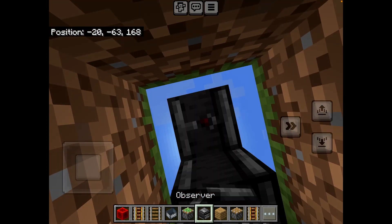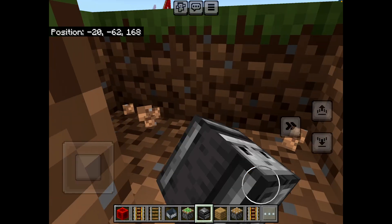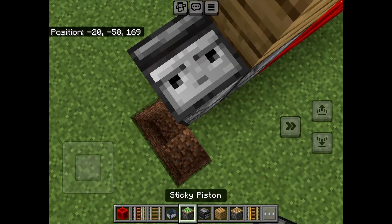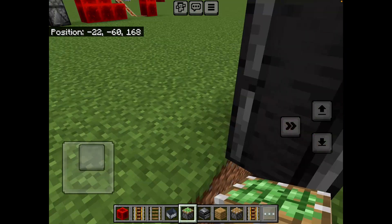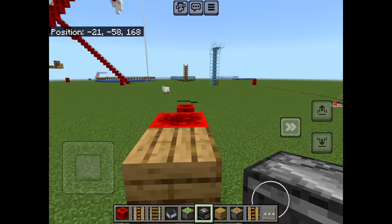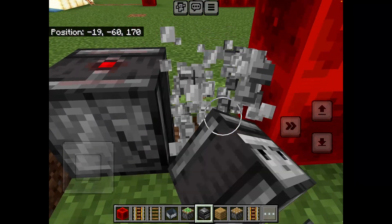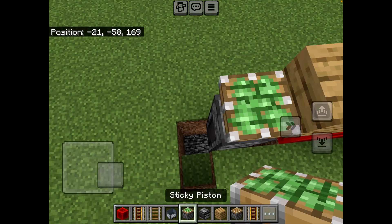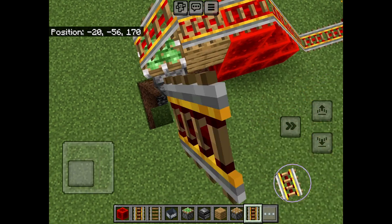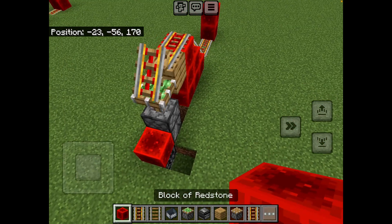So now I'm going to go like that. Now I need to come out. Then I need to put one more block here, and then like that. And then now I can destroy both of these. So now I'm going to put the sticky piston. It looks a bit buggy, but it works fine — I've tested it. There we go.